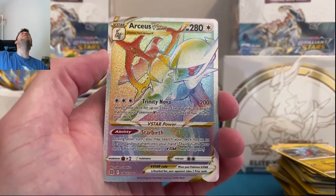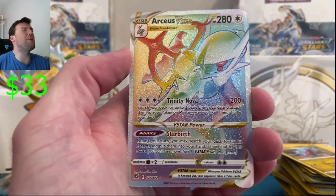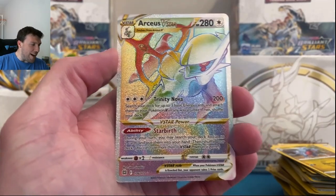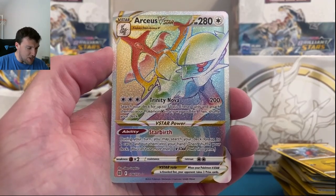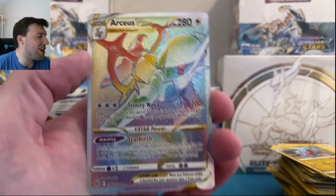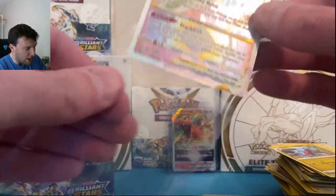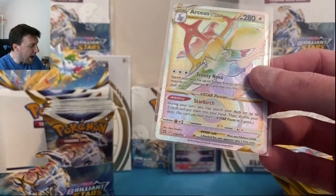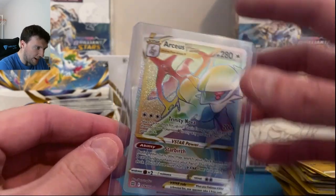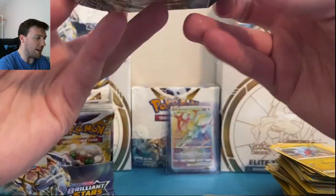I'm sad, but I'm so happy at the same time! Arceus V-Star — Rainbow Rare. That is beautiful. But it's not the Charizard. Centering looks really good actually on this card. Maybe right a tad bit more thick — a smidge more thick. I thought we had the Charizard V-Star box there for a second — you would have seen me fly so far backwards out of this chair.